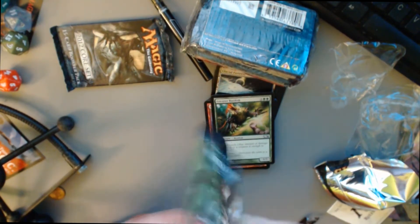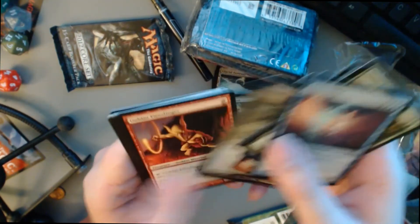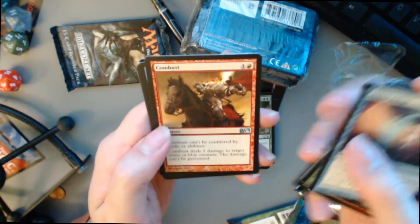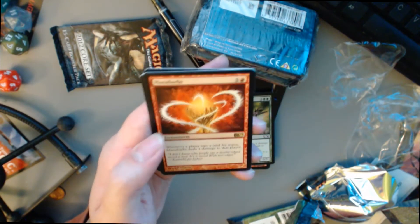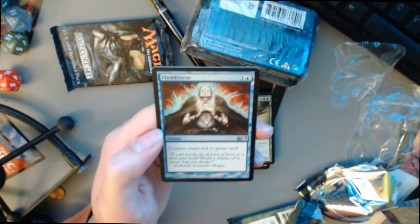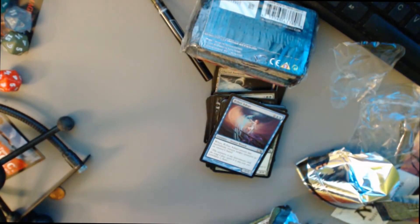This one — let's try to rip these open hard. We got Aether Adapt, Negate, Worm's Tooth, Combust, Master Thief. And our rare is Mana Bards — whenever a player taps land for mana, deal 1 damage to that player. That's pretty funny. Badass Zombie token. And we got a Flash Freeze Uncommon Foil — counter target red or green spell. I don't think that'll see much play.